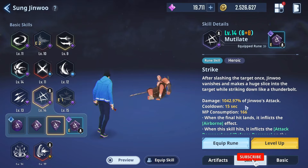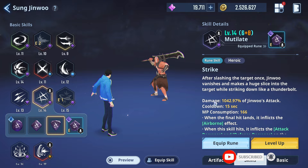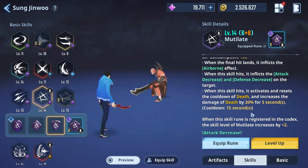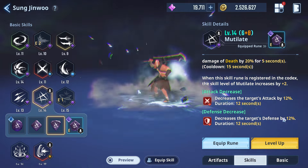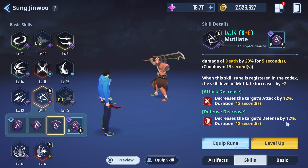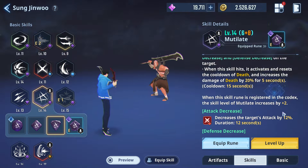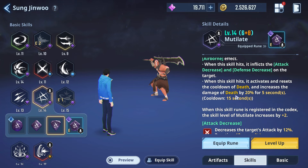Strike, on the other hand, is one we can't sleep on. Damage output is pretty nice. When the skill hits, it inflicts an attack decrease and a defense decrease — defense decreases by 12%. Not only that, when the skill hits it activates and resets the cooldown of Death, and increases Death's damage by 20% for five seconds.